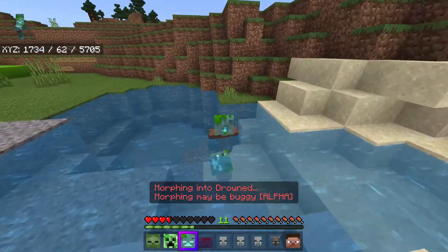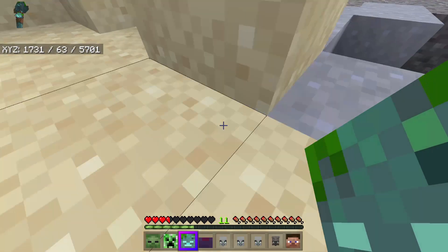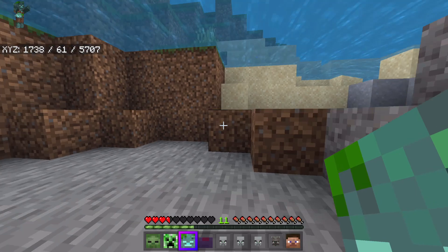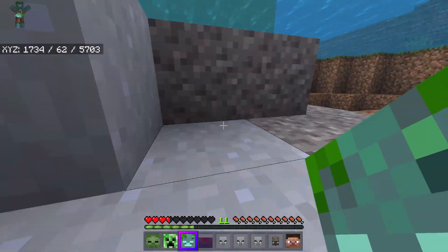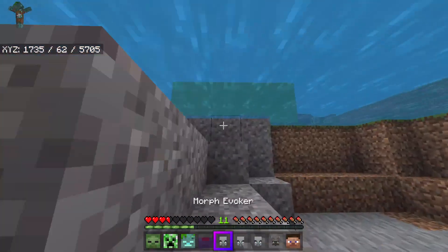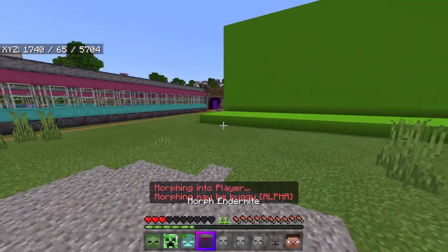Let's try being a drowned — maybe that weird underwater speed was meant for them. Nope, I'm not fast underwater as a drowned, but I can breathe underwater, which is pretty nice. I can just hang out down here. Oh no, I'm burning again — I keep forgetting everything burns in daylight.